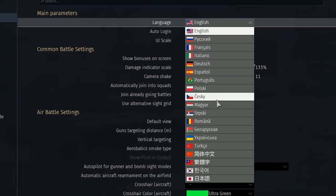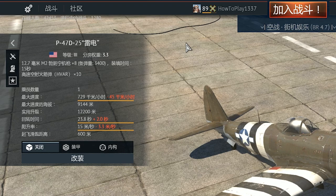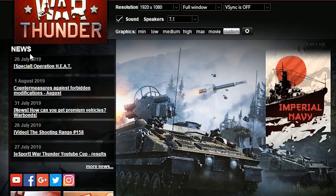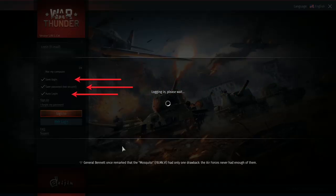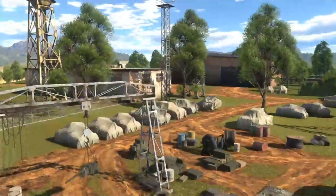Language changes language — I highly recommend using something you can understand. Auto login: as soon as you press the play button in the launcher, after a few load screens you will be logged in to your hangar automatically without needing to press anything in the login window.